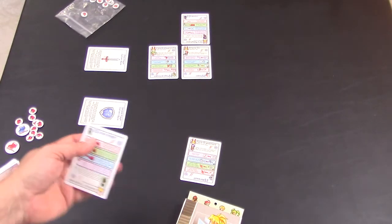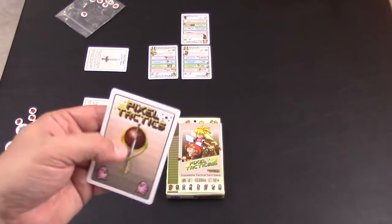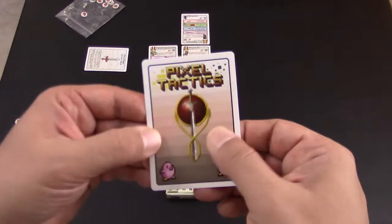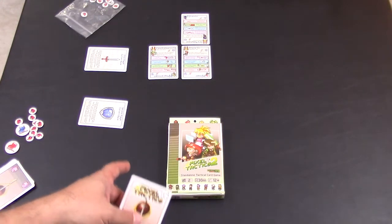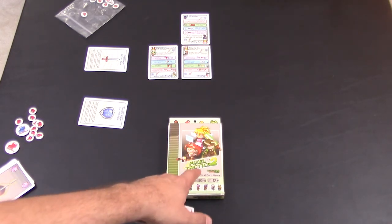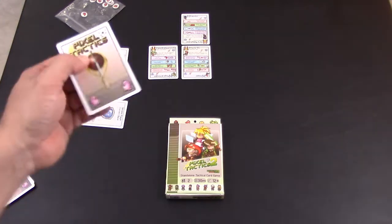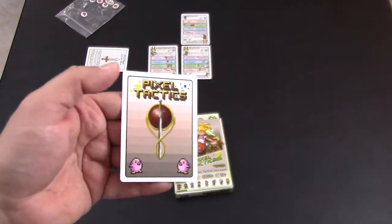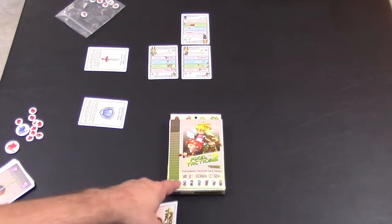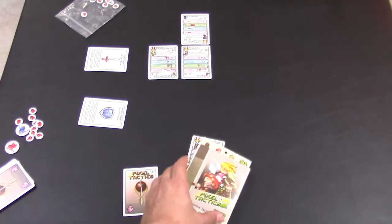One thing to know: there are two different versions. The original Pixel Tactics came with the Mini Game Library and those cards have a linen finish, while the standalone version has a smooth finish — both are nice. You can mix Pixel Tactics 1 and 2 together, and a Pixel Tactics 3 was upcoming in 2014. If you mix with the Mini Game Library version, you'll need to sleeve the cards so you can't tell them apart.